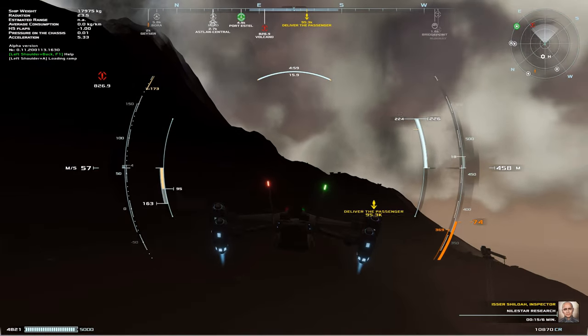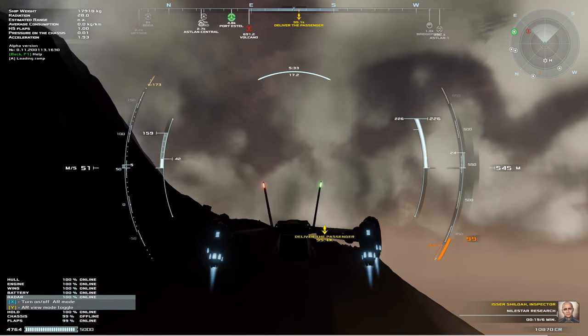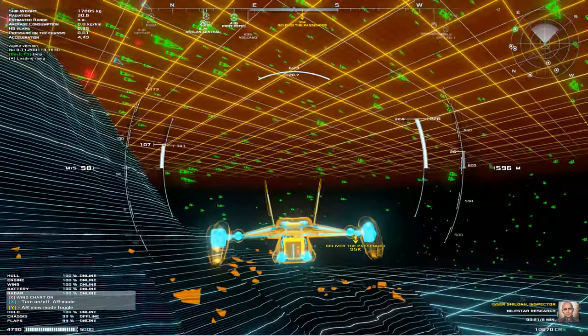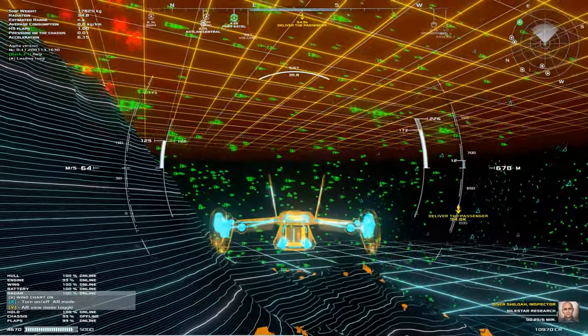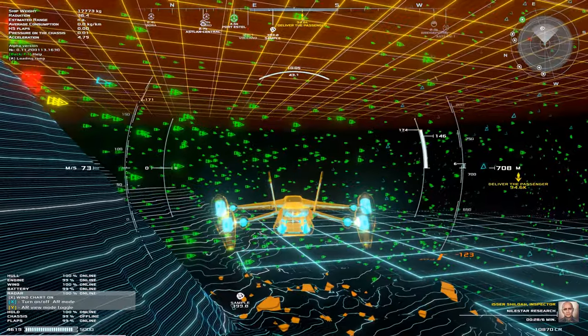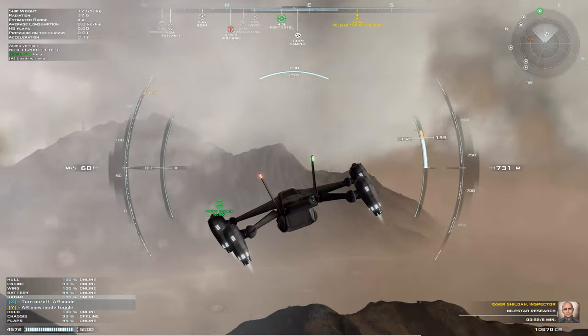Whoa, whoa, whoa — I don't see anything. Where's my radar? You have to go to radar and then this. There we go, this helps a lot. Oh look, there's a little guy inside — the passenger. You can see him. There's a sample there — I'm not going to be picking that up.